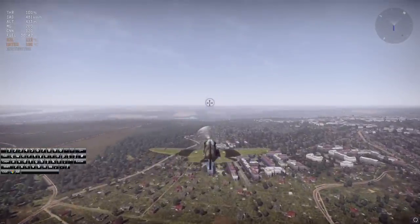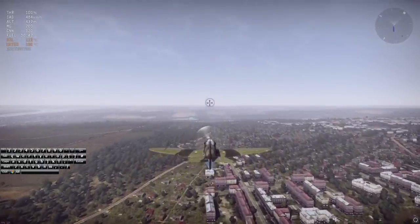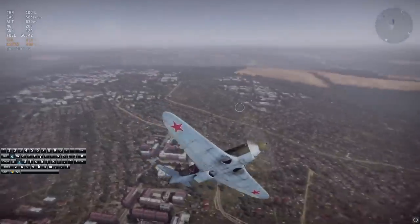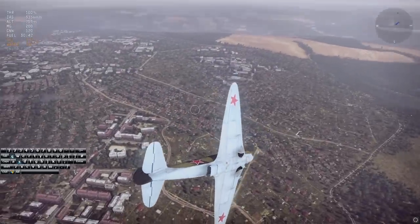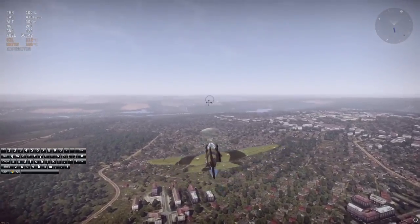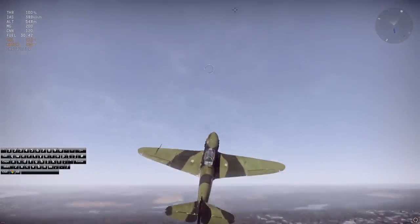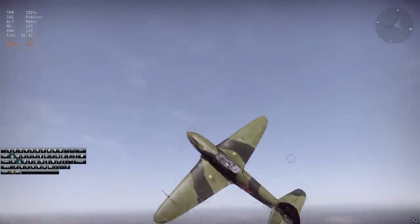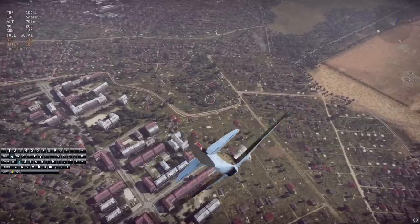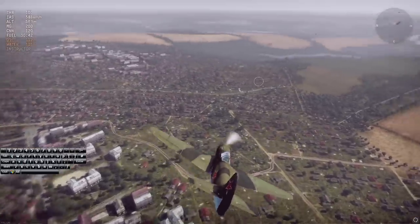Here's a more intermediate to pro tip: if you want to turn even more sharply, you want to actually try to stall out, because the slower your plane goes the sharper the turn. What I try to do is climb up, lose speed, use my rudder at the same time, then let gravity push me down — that lets me do a sharper turn than normal.